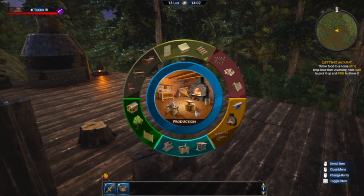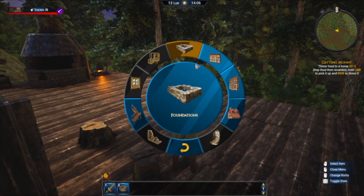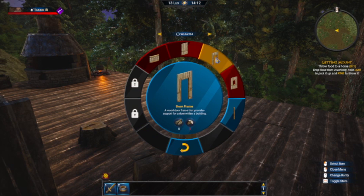Right now I'm just in a holding pattern waiting for them to unlock certain things. I have no idea what I need to get for that item. I think it might be that shale stuff that I haven't found a tool for.